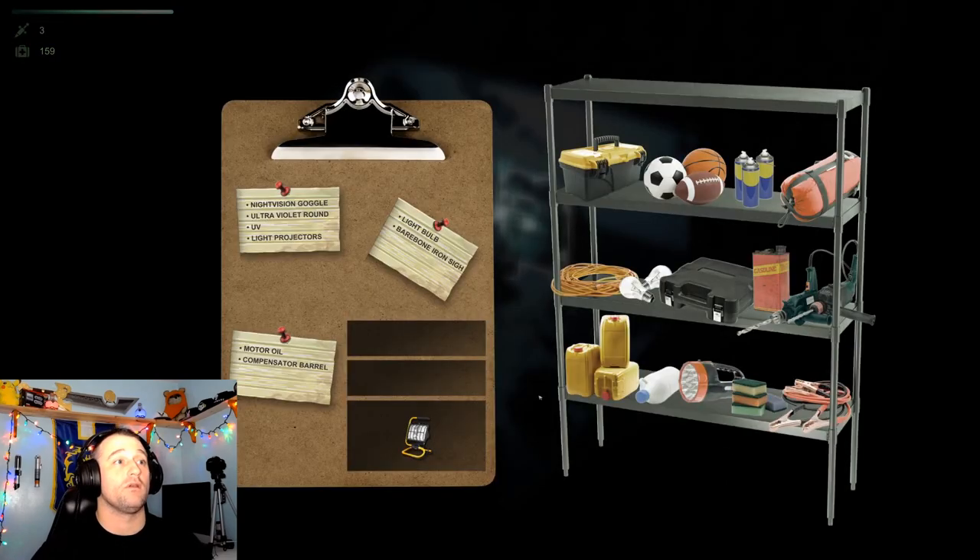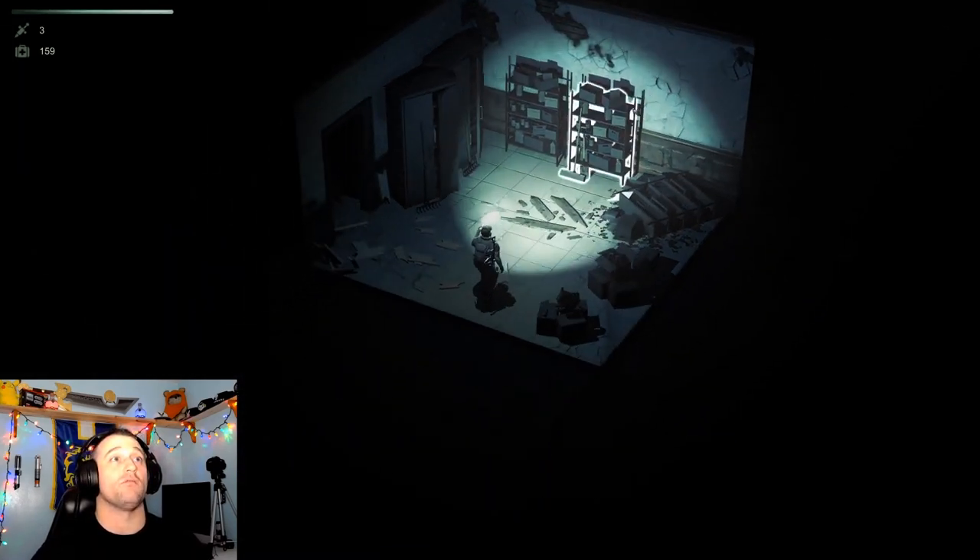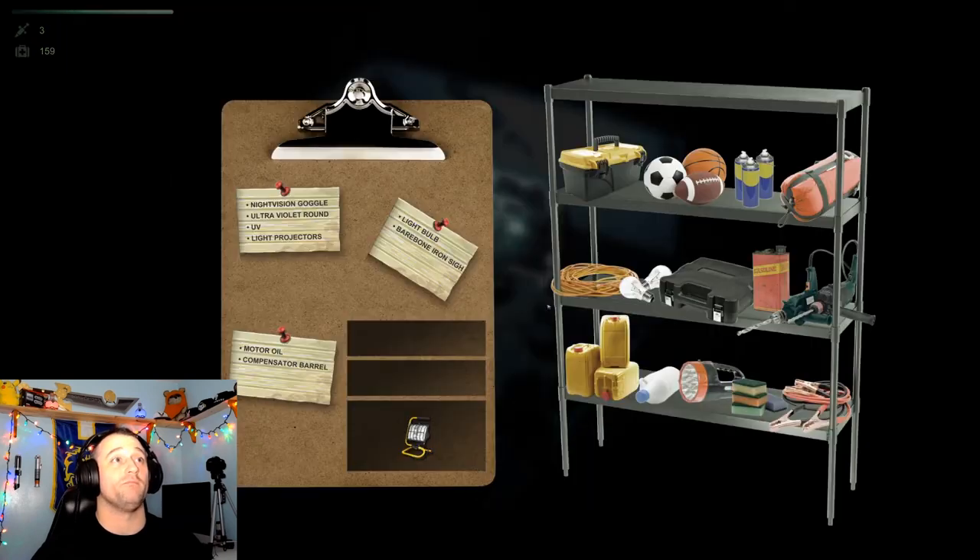Then you've got to come in here and come to one of these racks. In every single POI, there's a room that has racks like this, and this is the rack you want. Click on it. We need motor oil — motor oil's right here, click it — and you need a light bulb. Light bulbs are right here. Done.